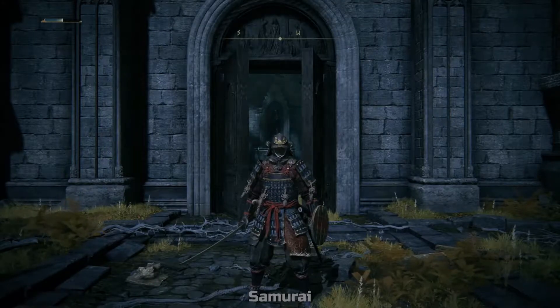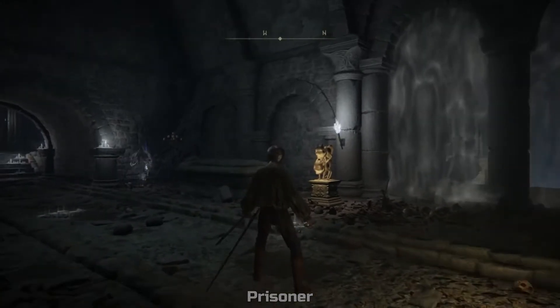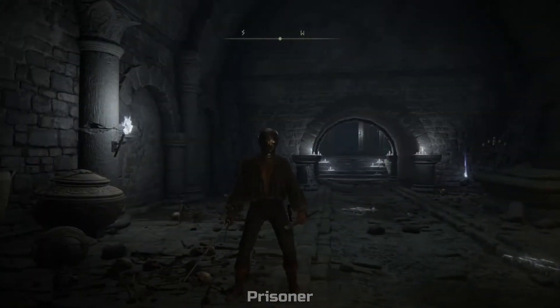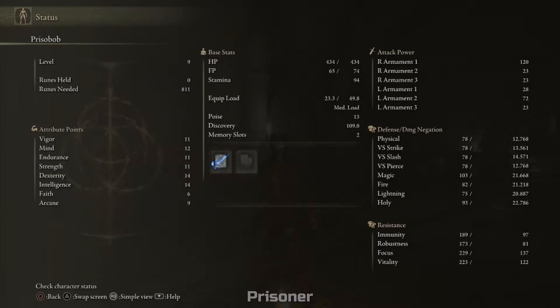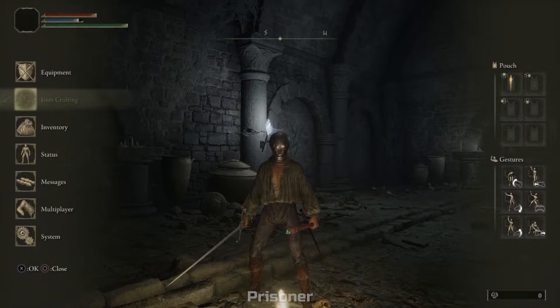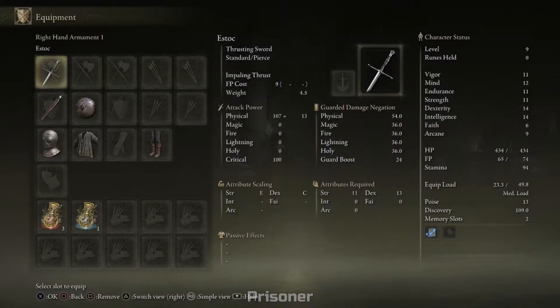Now we have the Prisoner — a very interesting spell-caster class. The stats are fairly evenly distributed, as opposed to the Astrologer who was very squishy. You don't start with as much mana; your dexterity and intelligence are your highest and equal stats. You start with a Estoc, which is a rapier-type weapon that scales well off dexterity, but sadly the critical hit rating is not increased like the Bandit's dagger.